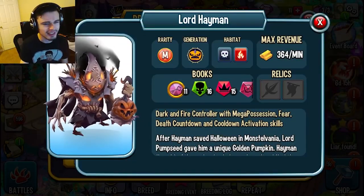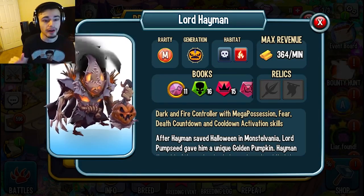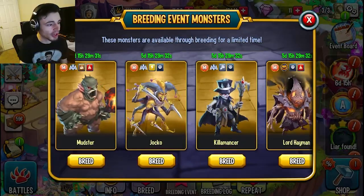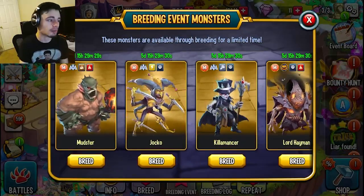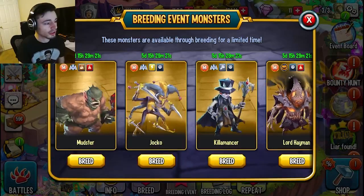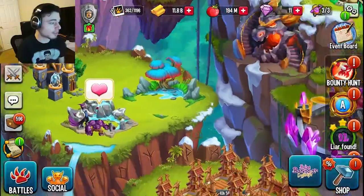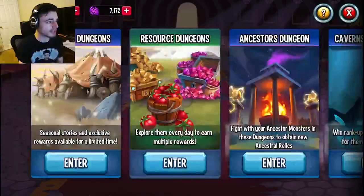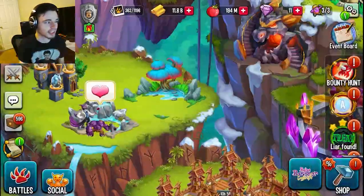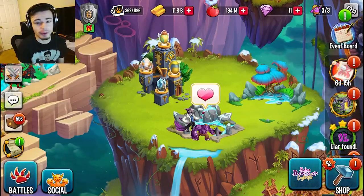Definitely go for Lord Hayman first — even though he is a controller, he is still a very, very good controller, and if you can rank him up definitely do because he gets way better as you rank him up. Go for Lord Hayman, then Mudster, then Kilomancer, then Jocko last since the others are so much better. Once you get the monsters you can go into the seasonal dungeon, as you just need Alpine Season 6 monsters, which is what those monsters are.